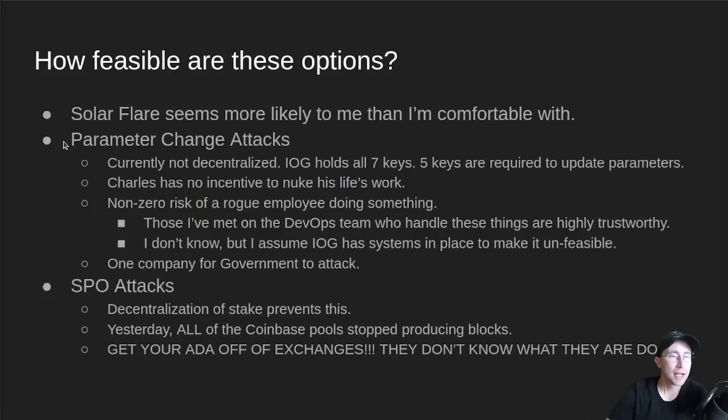The other attack I've discussed is parameter change attacks. Currently governance on Cardano is not decentralized — it was quasi-decentralized at the beginning. Charles talked about this a little bit in his latest video. Previously Emurgo and the Foundation held some of the Genesis keys that are allowed to change network parameters, but currently IOG holds all seven keys. You have to have parameter updates signed by at least five of the seven to do that.